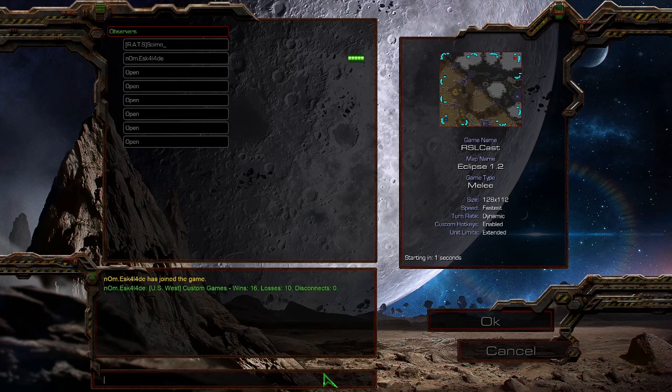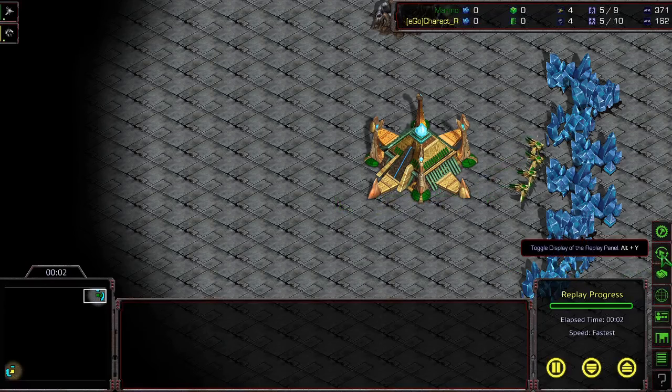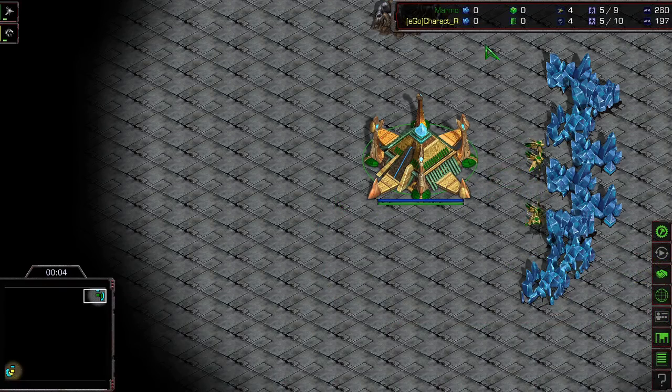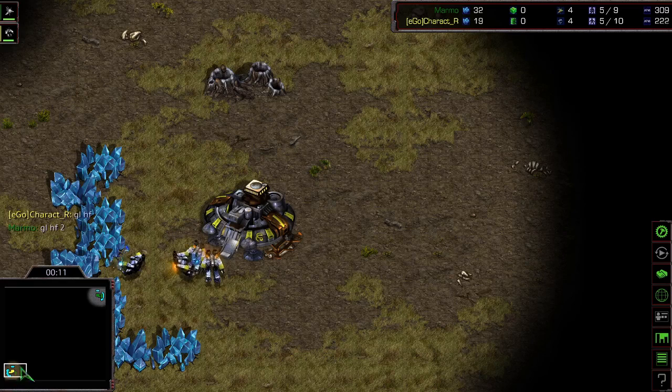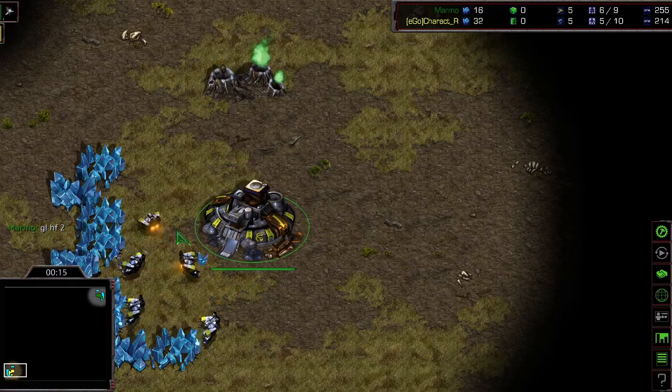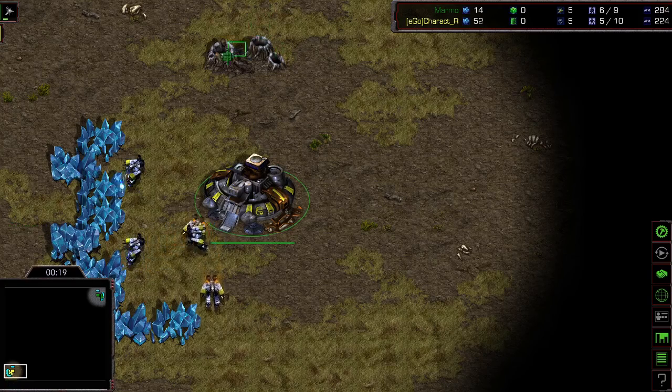It's like: oh, you made this map? What if I just cannon-rushed you? Kind of. Well, we'll see if CharactR can play as well on other people's maps as on their own. Hopping into the first game, they've chosen Eclipse. In the top right corner we have Marmo as the dark greenish Protoss, and at the bottom left we have CharactR as the yellow Terran — so it's a PvT this time.